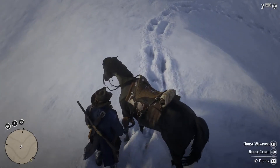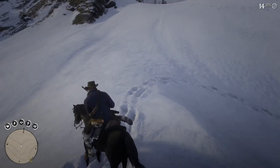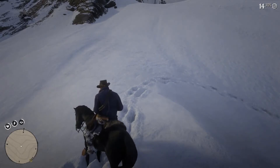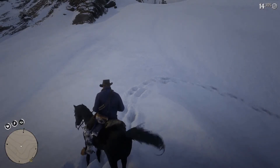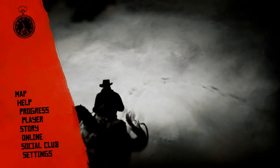Okay, we're here. You can see on the mini map there's a little weapon symbol — let's go check it out. There's a dead guy here, and he's holding a carbine repeater. Let's take that. That's what we were after.